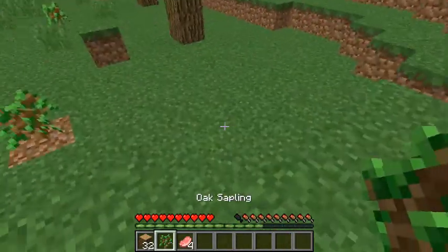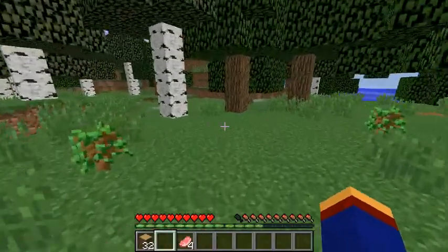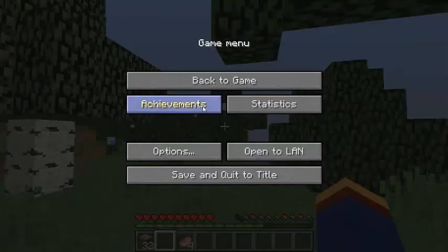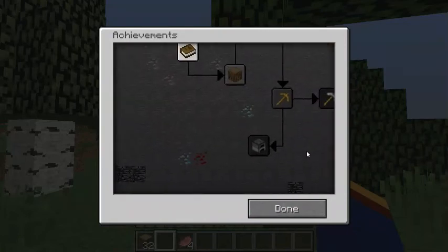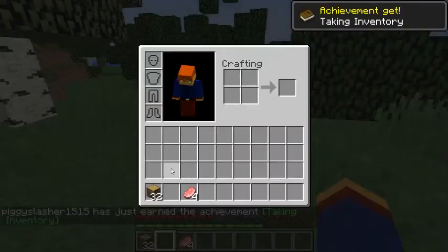I read in the update log — or whatever it's called — and it said that there was one more achievement added and I want to check out what that achievement is. Let me scroll around — all of them are locked because I still haven't done inventory. There we go, I took my inventory — it's a good start.